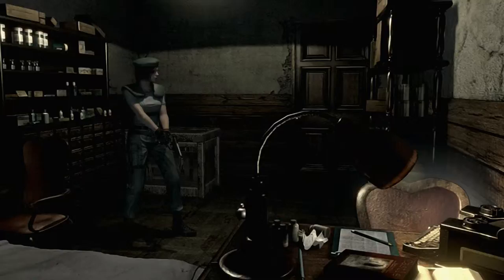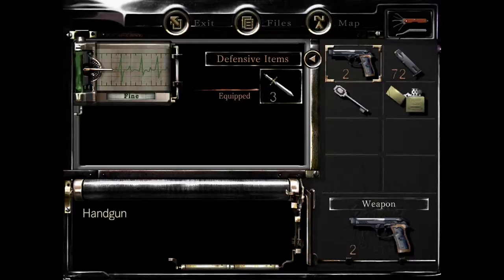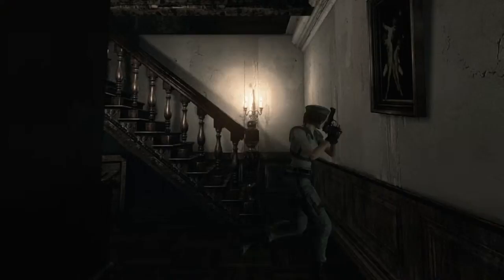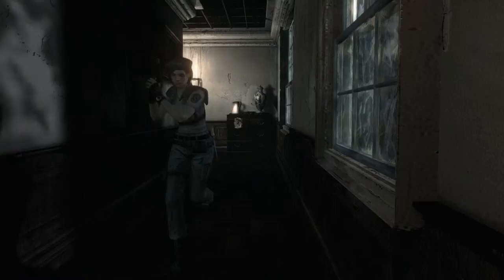Hi everybody, welcome to part 4 of our Resident Evil playthrough. I'm Chris Allen, and I'm Dave Moog. We've got Dave Moog back in control. He's just been sorting out a few items. I was saying he was going to complain about the items in the box — you should have heard the rant. If anyone watched part 3, you'll know I was quite disappointed with Christopher's performance. He ran away from most of the crimson head zombies, so he's left them for me to deal with.